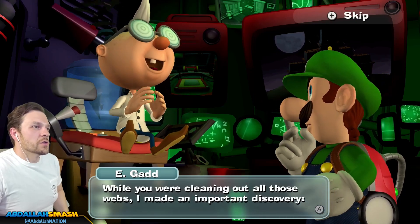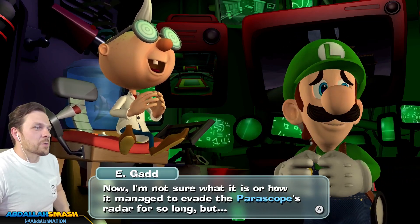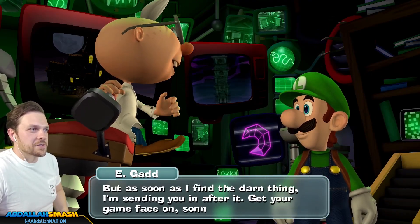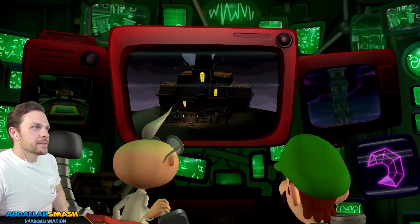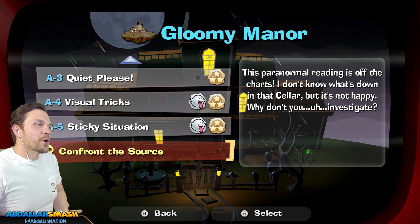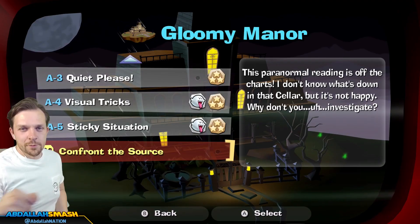While you were cleaning out all those webs, I made an important discovery. There's an incredibly strong paranormal signal coming from deep within the manor. I'm not sure what it is or how it managed to evade the periscope's radar for so long, but I reckon it's somehow connected to the spider infestation. Unfortunately, pinpointing the signal hasn't been the easiest of tasks. But as soon as I find that darn thing, I'm sending you in after it. Get your game face on, Sunny. I'm actually really happy about that. Next up, we're going to confront the source - the source of all the spider webs. There's got to be some sort of giant spider, right? Anyway, stay tuned for it. It's going to be amazing. Thanks for watching.